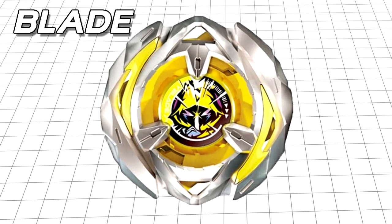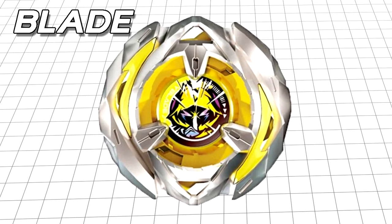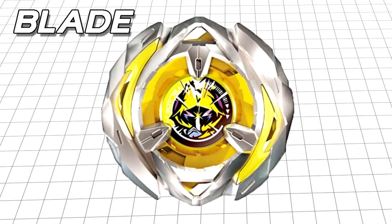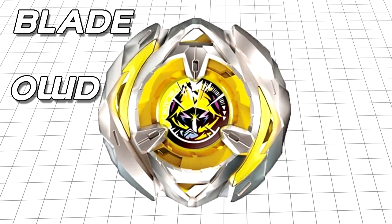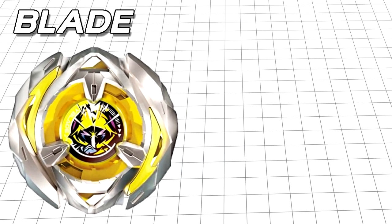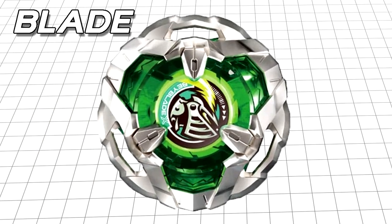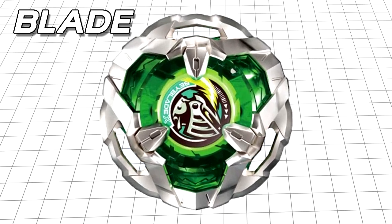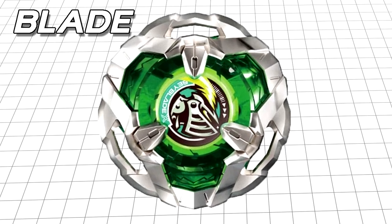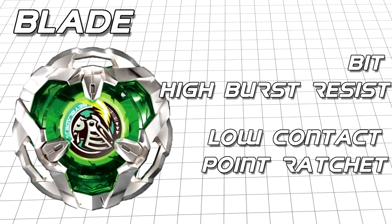Wizard Arrow is Beyblade X's foremost stamina type blade, taking loose inspiration from the pre-hybrid Sagittario wheel. It has minimal contact points and two smooth blades either side for deflecting attacks. It appears to have good outward weight distribution from the concentration of metal to the outer perimeter of the blade. I believe a blade like this would excel from having extra height and a bit with low surface area for stamina retention. Night Shield is a defence type blade, with three gaps in the outer part of the blade to give it better inward weight distribution and boost its knockout defence. It doesn't have the best potential to counter-attack, so I think it would best pair with parts that purely boost its defence, such as a bit with high burst resistance and a ratchet with a low number of contact points.